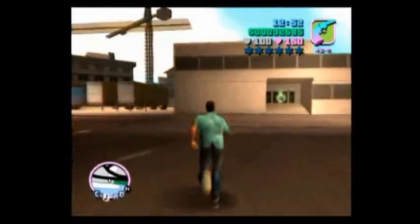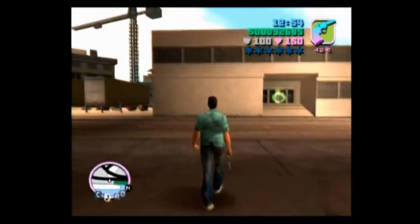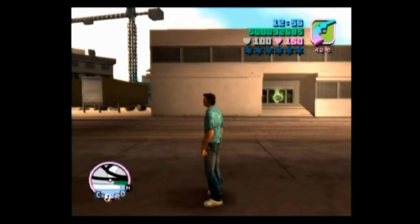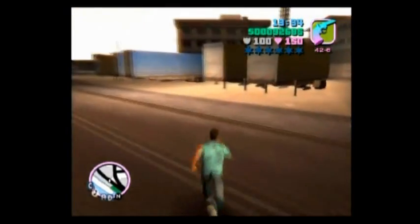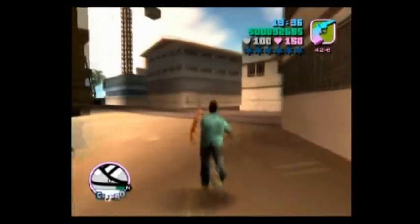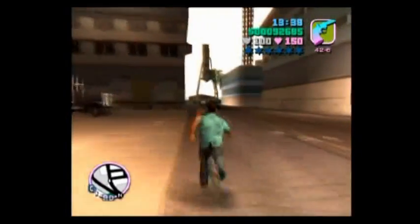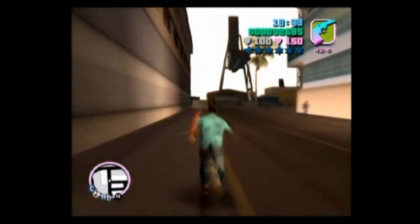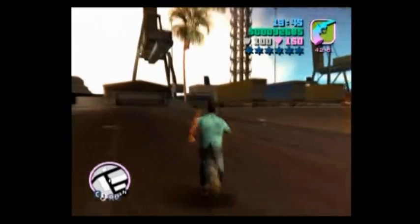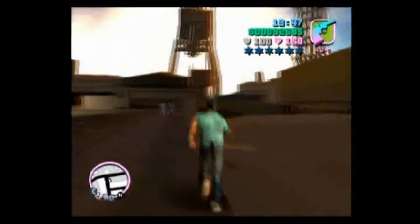We already got the sniper rifle unlocked. After getting off the container ship, instead of getting in the helicopter, we're just going to huff it. On the south side of these buildings, right in the corner of the parking lot, there's going to be our next package.